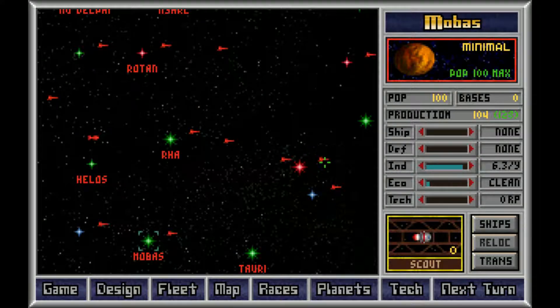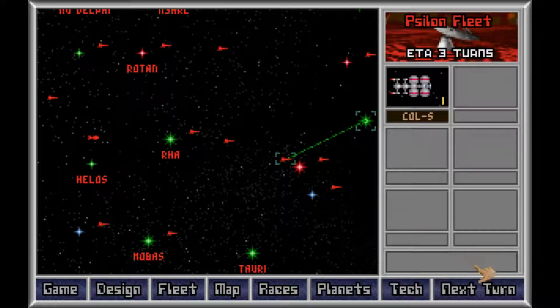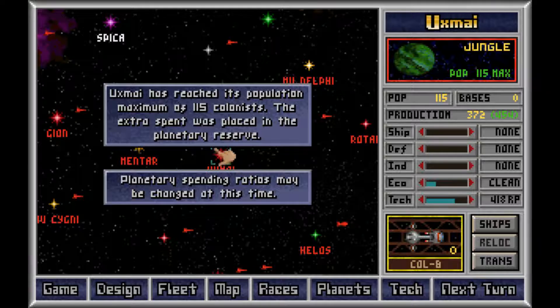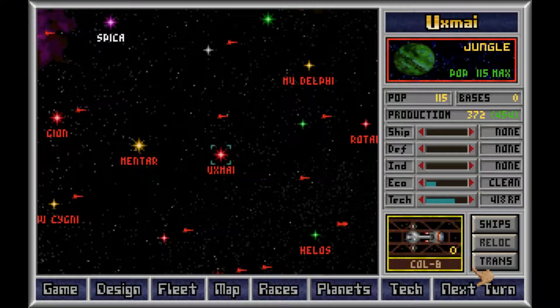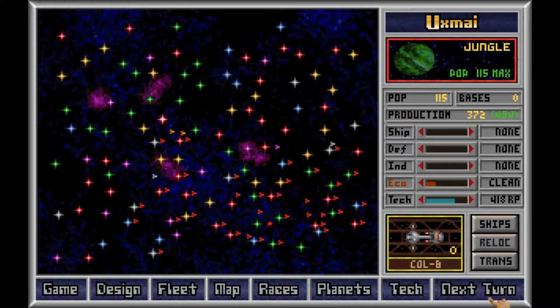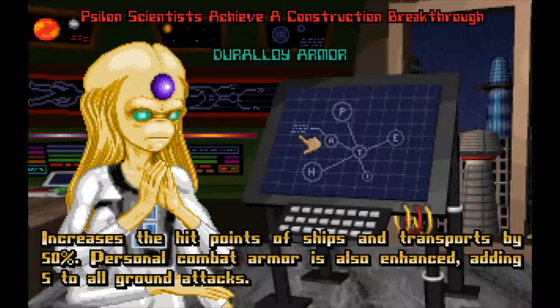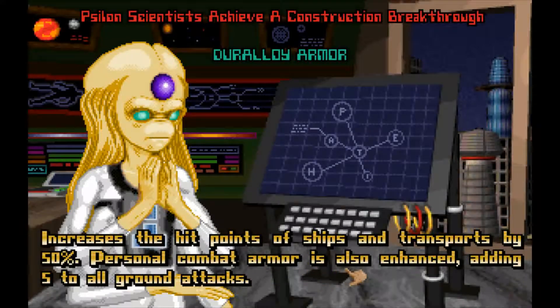How are the ships coming? About three turns. Just grab three turns. Population maximum — sure. EMC jammer. Duraloy armor increases the hit points of ships and transporters by 50%. Combat armor is also adding five total ground combat.